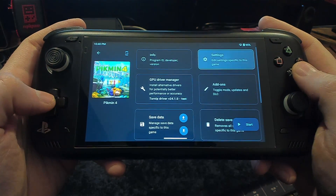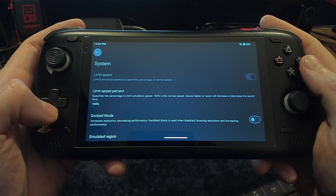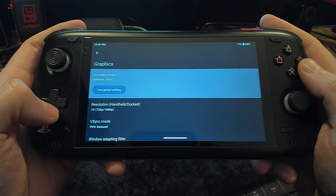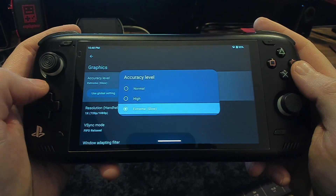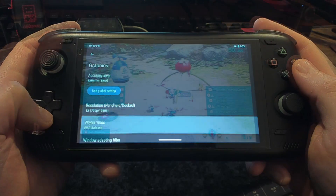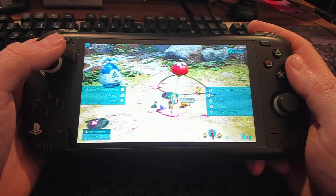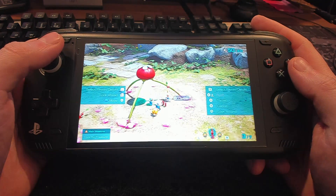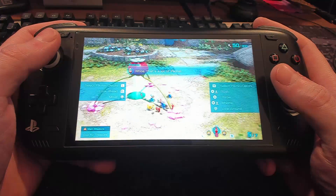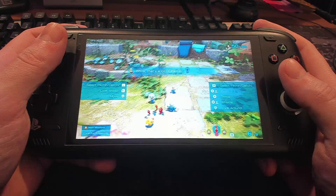I also want to show that with Pikmin 4 — in my last video I think I said this doesn't work — but if you change the accuracy level to extreme, the game works very well. With the newest Turnip driver, it doesn't seem to have any graphical errors. There were a couple of lighting issues last time I played it, and this time I didn't see any of the errors. So it seems to be working just fine — it's a really cool game.